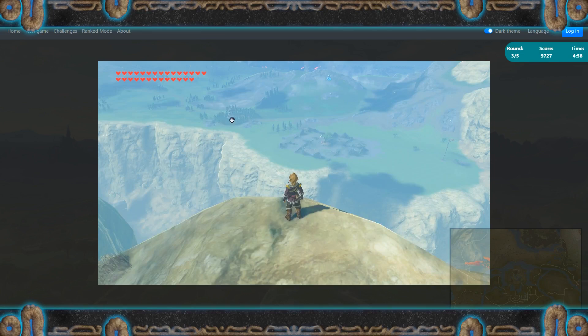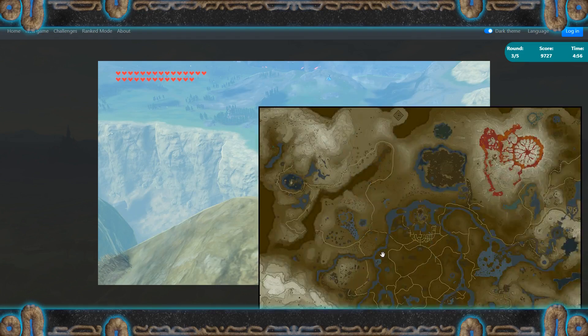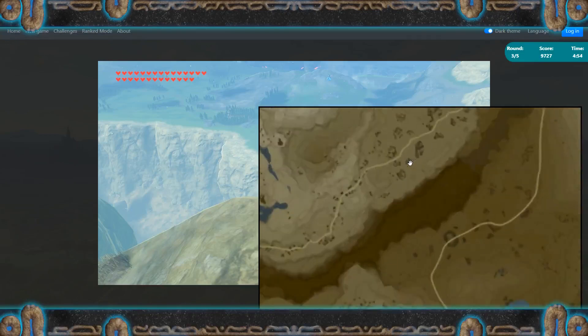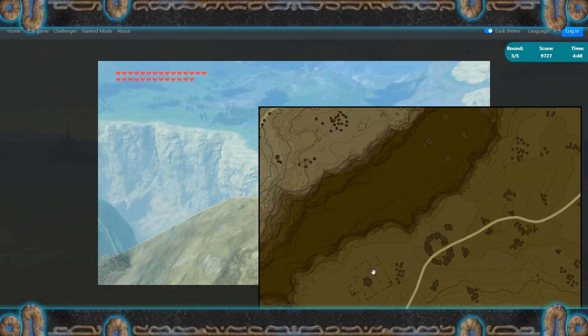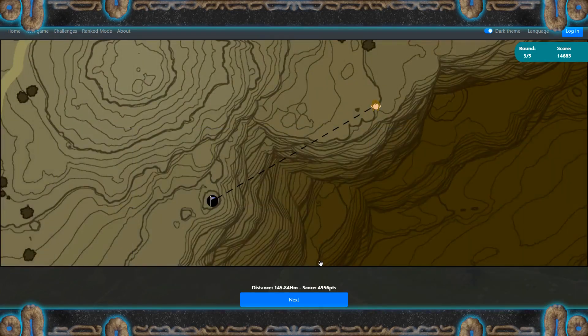So that's the Serene Stable down there — it's overlooking it. So we're in the Hebra region. We're looking between these two landmarks, the ruins in here. So like around here. No, further down. Okay. Right — we got pretty close.